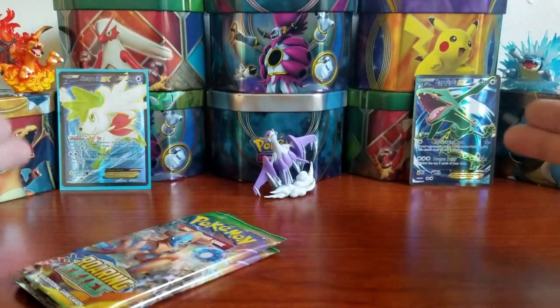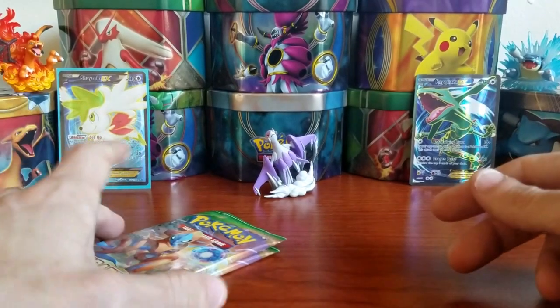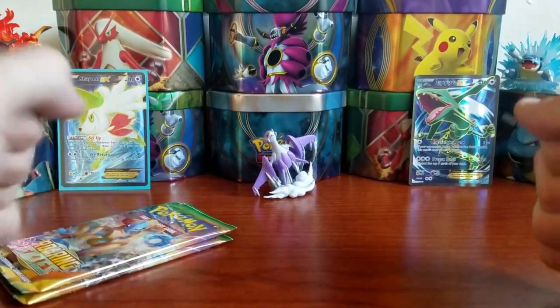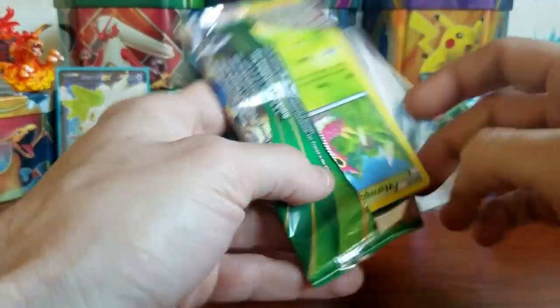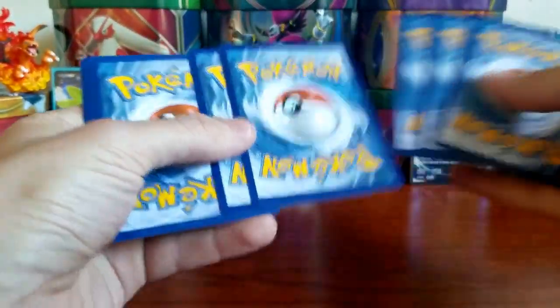Nothing out of the first two packs, but that's more than okay because we've got two Roaring Skies packs — it's time to do some shaman hunting! As you can see I brought along two friends: I got the Shaymin EX sitting over there and the Rayquaza EX sitting over there. They're gonna hopefully bring in some good luck. My hands always get shaky when I'm opening up Roaring Skies — here's the code card for you guys.